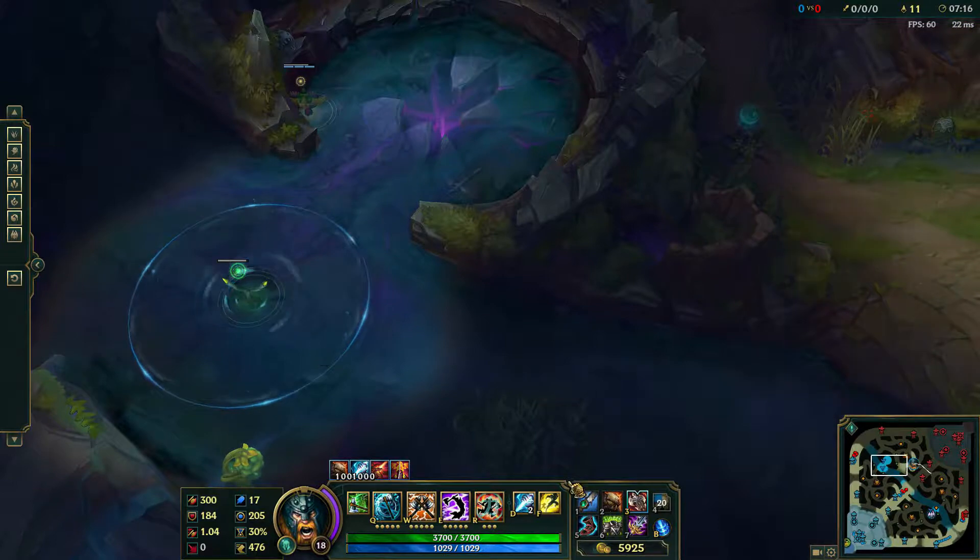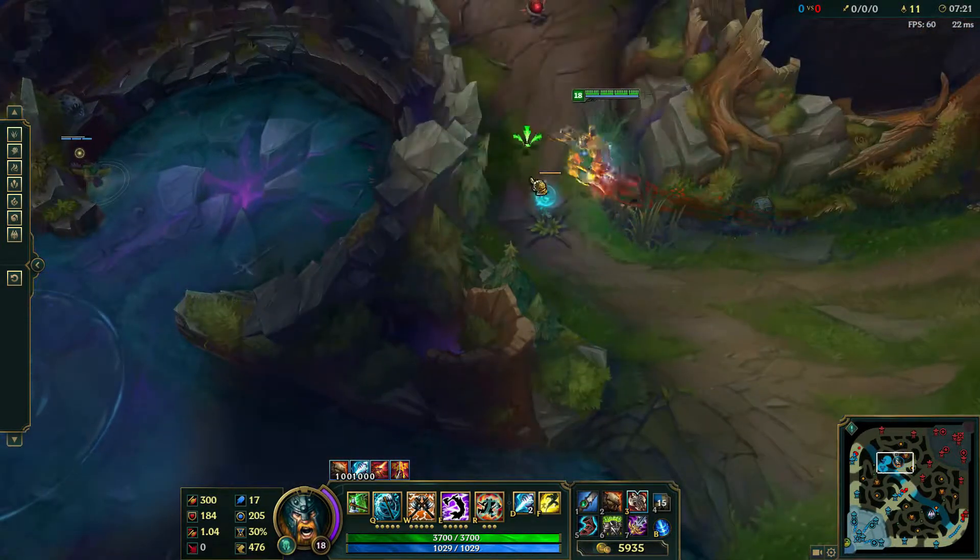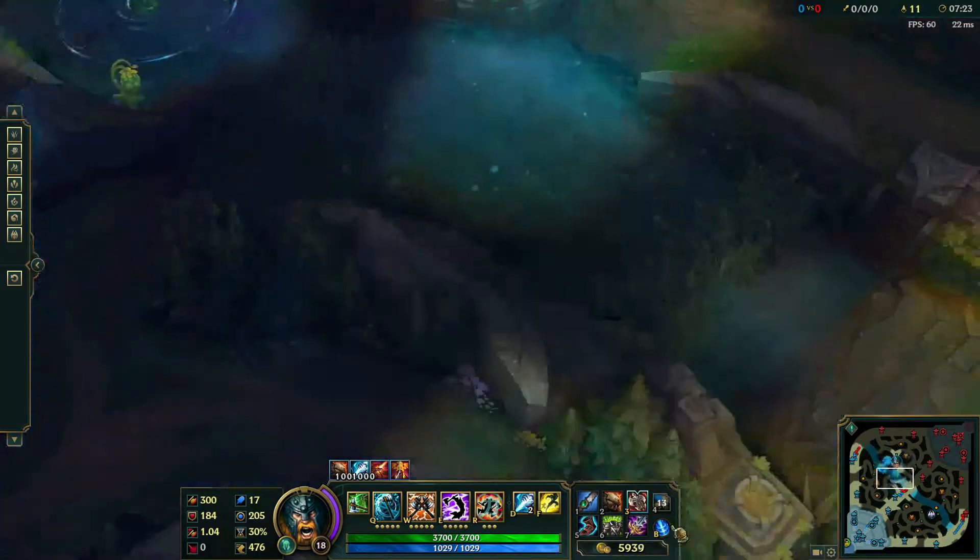There's also some interesting foliage on the rift. First, we have the Vision Fruit, which, when struck, gains vision in a cone, revealing wards, enemies, and traps.